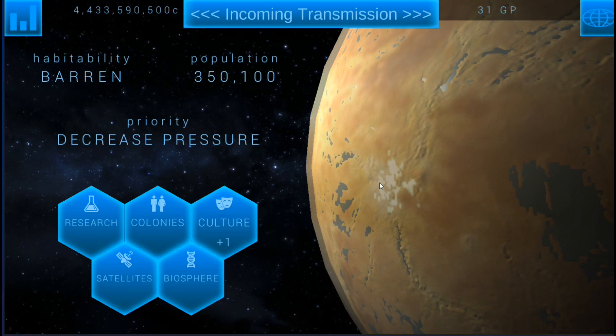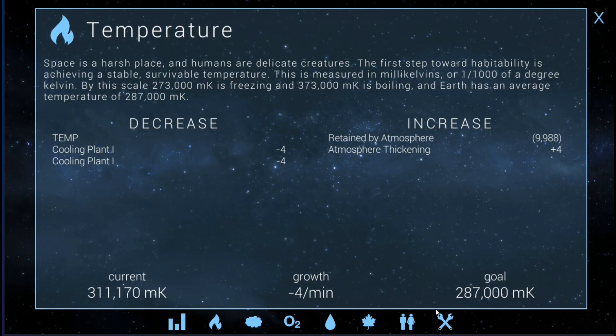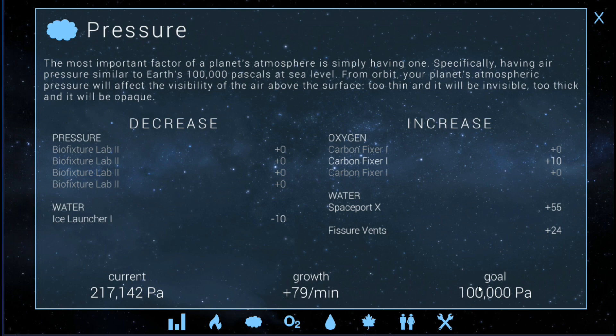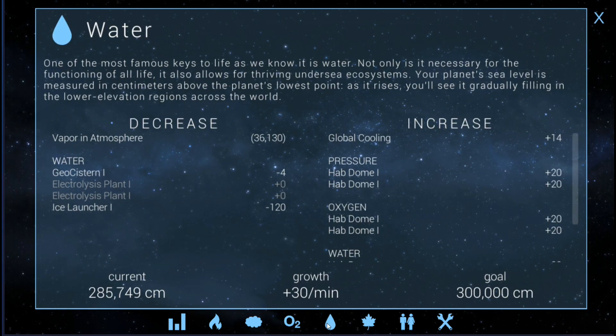Hello ladies and gentlemen, welcome back to TerraGenesis episode 15. Taking a look at the numbers: heat is a little bit over our goal but we're still lowering it with the cooling plants I built. Pressure has gone over the goal but that's no issue. Oxygen is still sitting at zero, which is fine because we can just turn some of these off and fix that. Water is almost at our goal and we're going to want to slow that down.